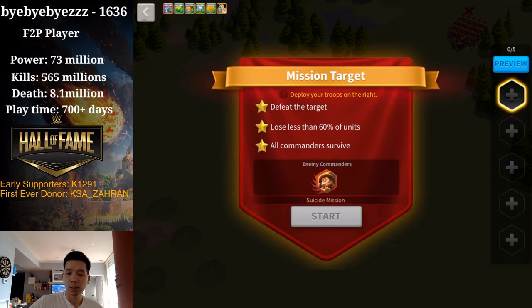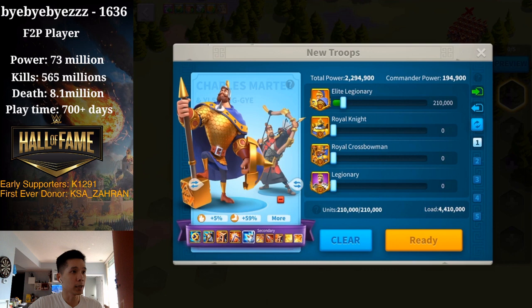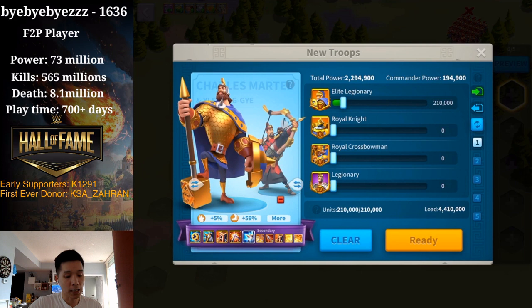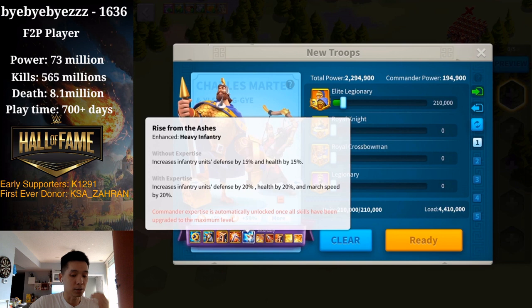For setup number 1, Charm Mattel and Yasi — one of my favorite pairings. Very sustainable, very nice amount of AOE skill damage, and mobility is very nice. We have sustainability from Charm Mattel's shield, which can absorb up to 200 damage. Charm Mattel also has defense infantry that can help heal back some slightly wounded troops. Charm Mattel's expertise also provides a 20% march speed on the field, which can help quite a lot.